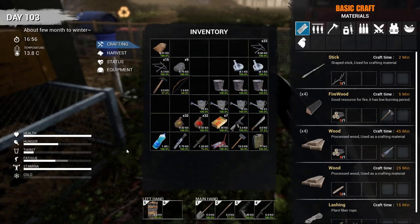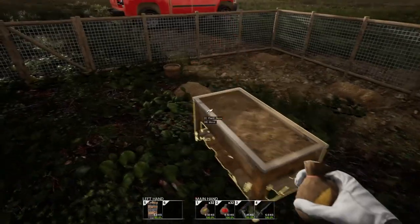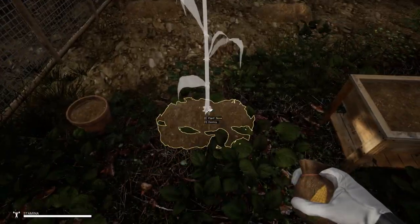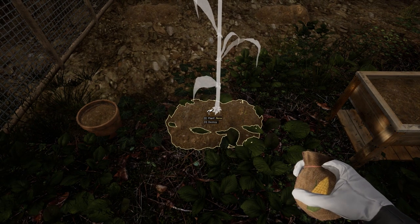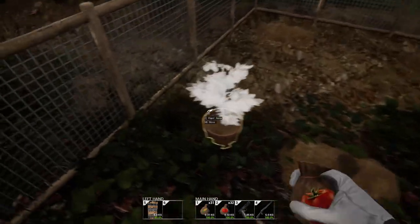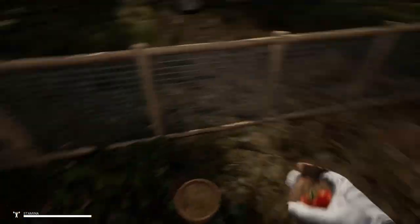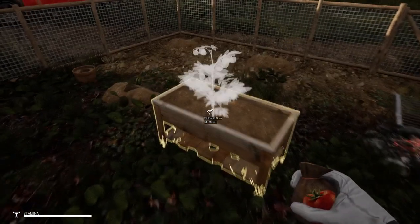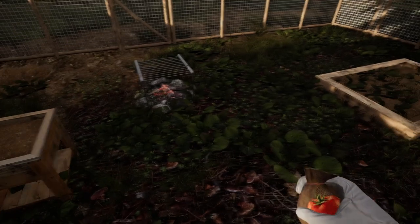Now to plant, you're going to need to put your seeds in your hotbar and put the shovel away. You'll notice the corn won't go into any of the planters - the only thing corn will go into is the furrows. So you just put it over the furrow and hit E to plant it. The tomatoes will go into anything that you can make, even crop furrows. I like to use the planters for decorations only, because when you go to harvest you'll see that sometimes you won't be able to use them again.